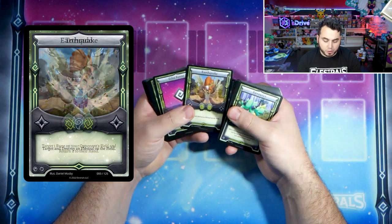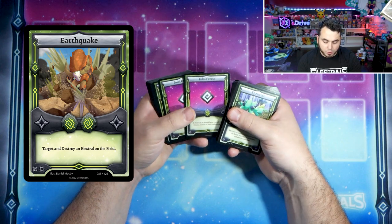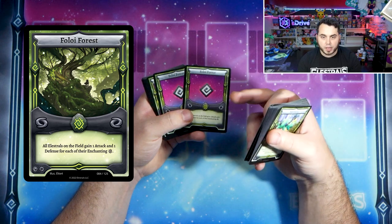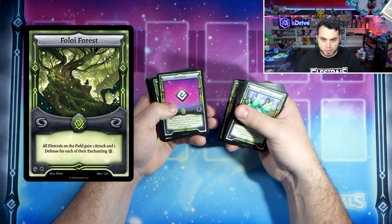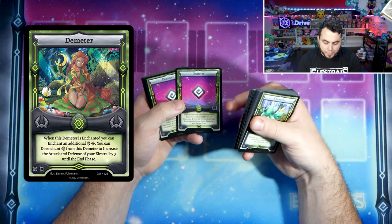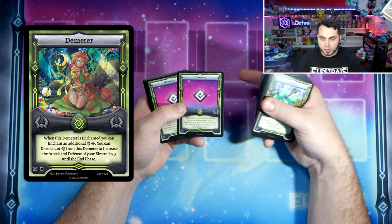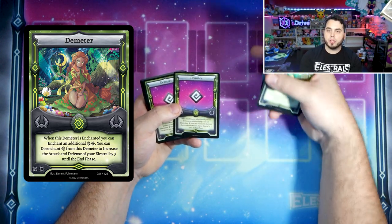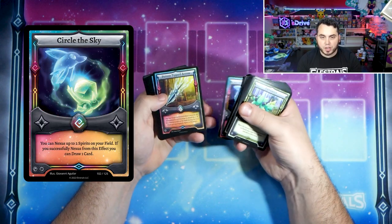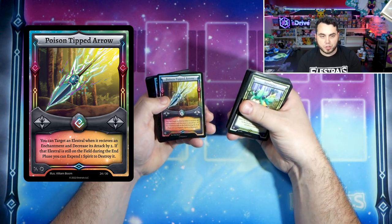Tornado gives you a little bit more removal. And then Earthquake — very strong card, obviously, being able to just destroy an Elestral on the field no problem. The art is not here but we have a beautiful card for Foloi Forest, so I think you guys are going to love that — it'll be updated for the official deck, as will the art for Demeter. Demeter basically allows you to increase the attack and defense of your Elestral by three, so it's kind of like an inverse Zeus — instead of dropping theirs, you increase yours for that turn. Sorrelit gives you your Nexus. And I think one of the best cards in the game is Poison-tipped Arrow, and I think that's one of the keys to the Centaurvus starter deck.